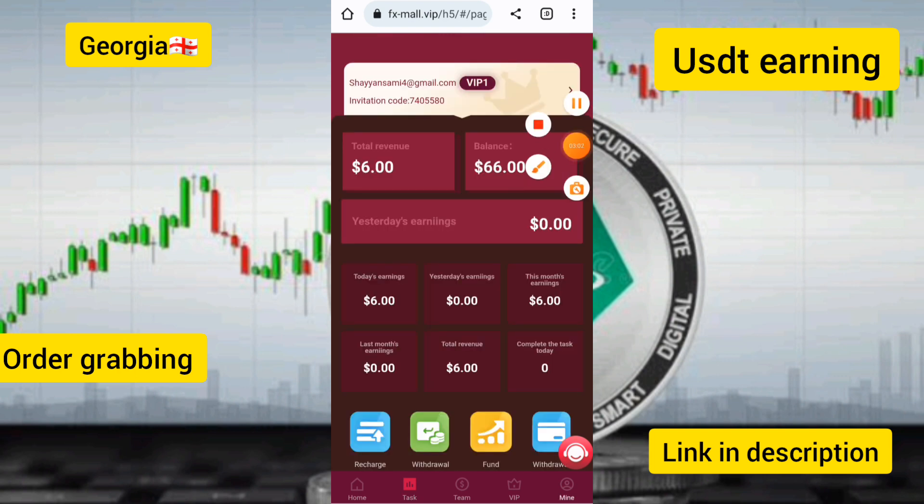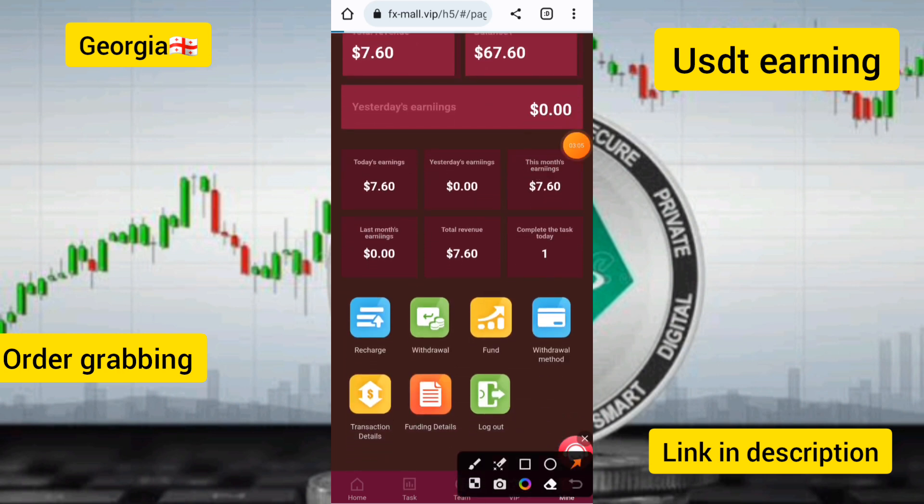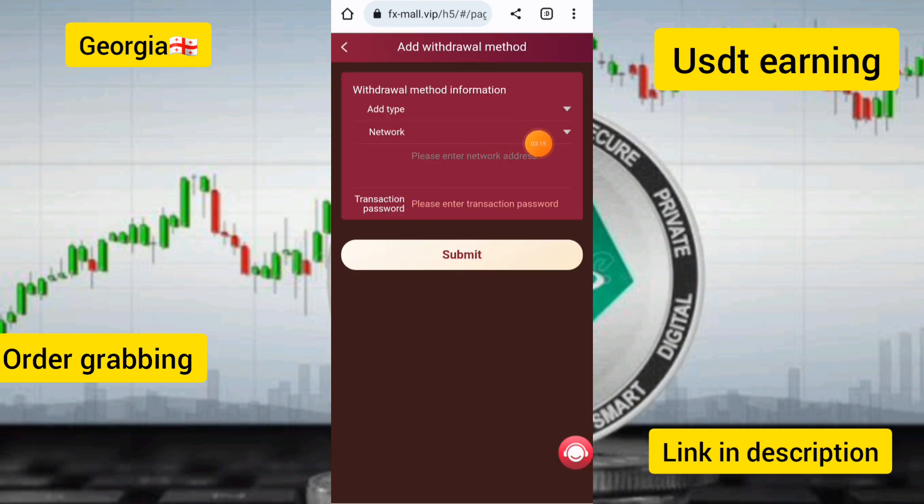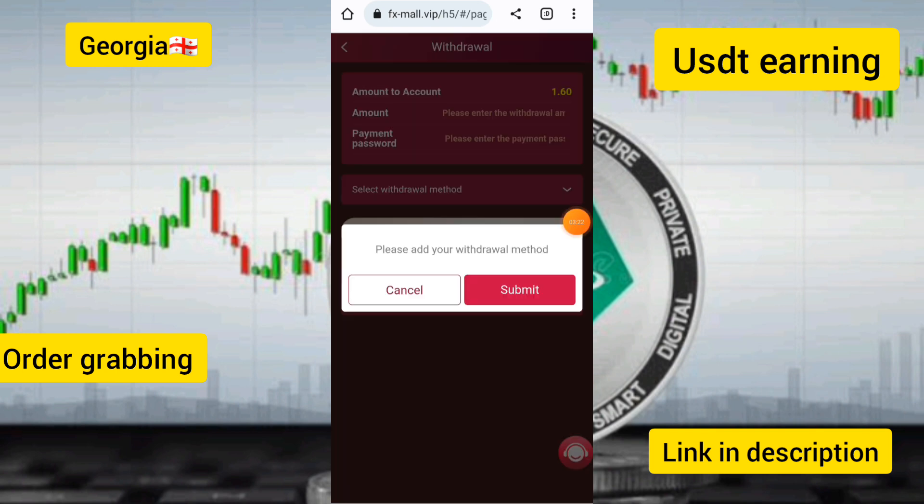Now I will show you how to make a withdrawal. Click on the withdrawal option on this site, then click on the withdrawal method. Select the withdrawal method and add it by entering the network address for the transaction. Then click on the submit option.